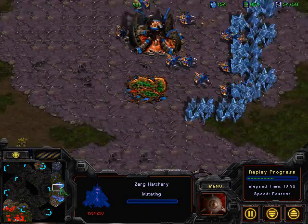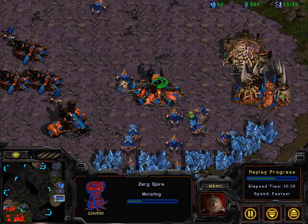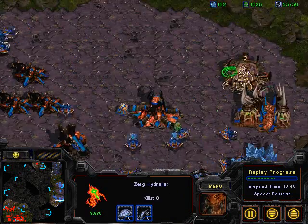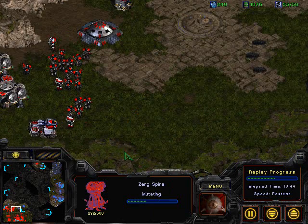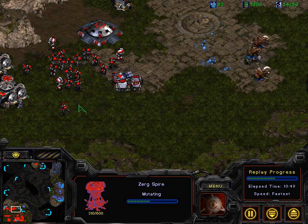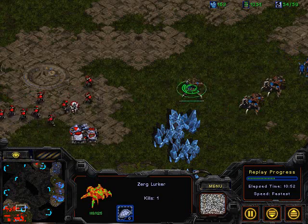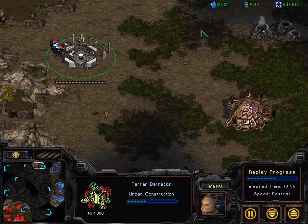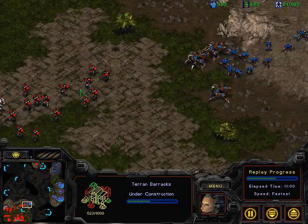Let's see if he's going to spot this expansion. Moe looks like he's putting all his eggs in one basket, going pretty much pure lurker here, getting the spire mostly to deal with science vessels — definitely not going mutalisk, as that would cost way too many resources at this point. Very sneaky putting the barracks up here just outside the range of the hatchery.